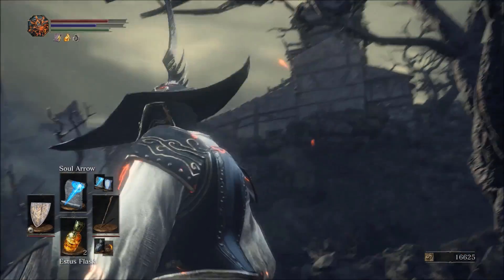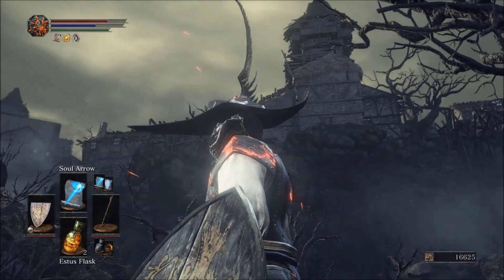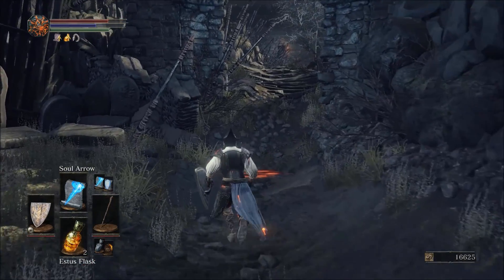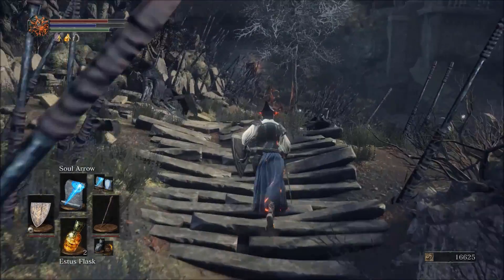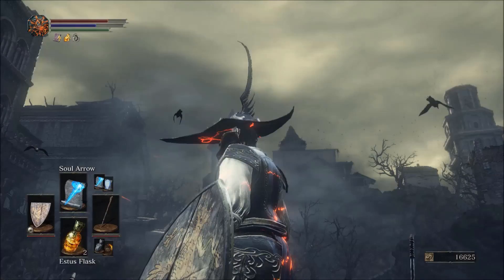Welcome back to some more Dark Souls 3 gameplay. My name is Average Joe. We made friends with the archer in the tower - the giant with the giant bow. So now we can finally come back and explore this area, hopefully without getting shot.